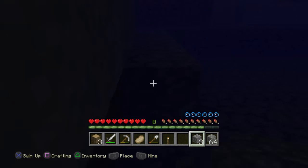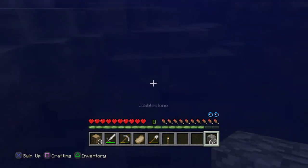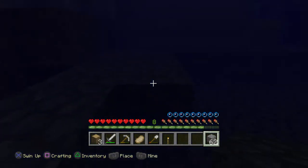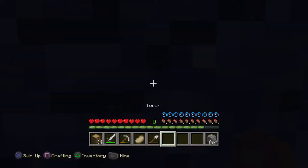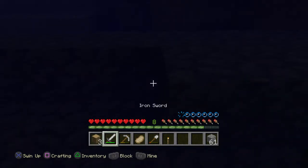If only the torch thing works in real life. Time to go up — nowhere to use the torch. It's getting a little bit dark, but it's always dark underwater. I'm going to have to get some more cobblestone soon; this ran out pretty quickly.